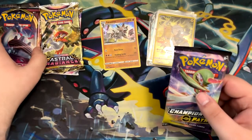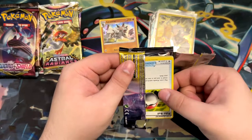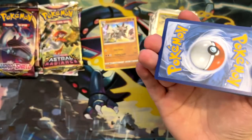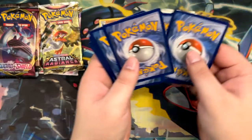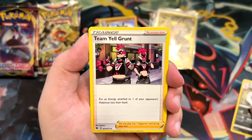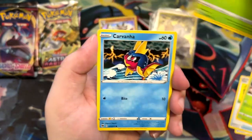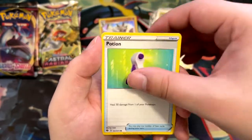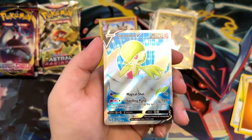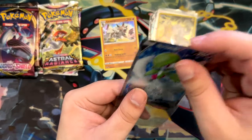Let's open another Champion's Path pack. You'd want to pull the Charizard V-Max — that would be the best pull in here. The code card is backwards. Malamar, Team Yell Grunt, Rotom Phone, Poké Ball, Weedle, Kakuna, Corviknight, Potion, Hyper Potion, Fighting Energy, and a Gardevoir V. Nice — we're blessed! I love Gardevoir, so this is a really nice pull.